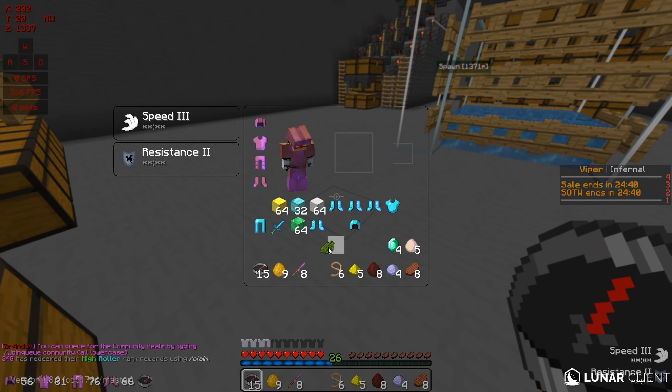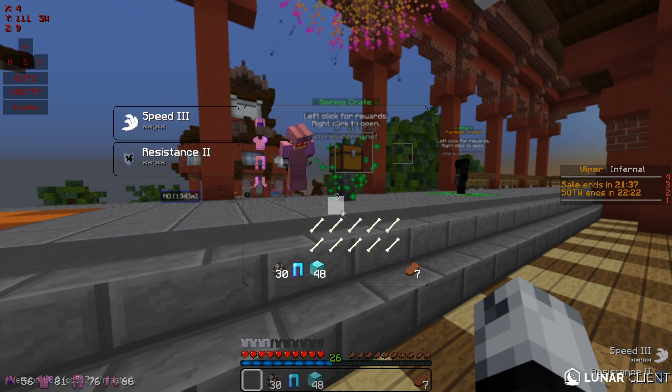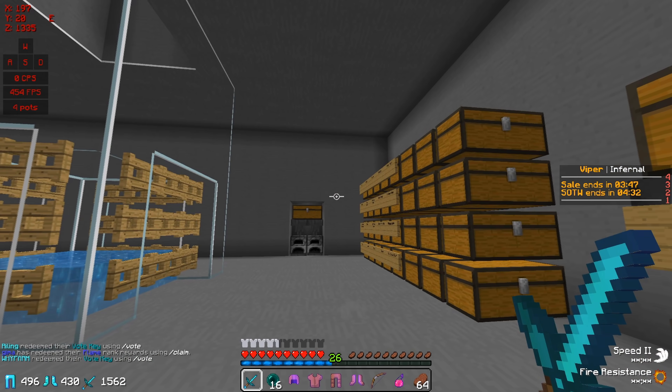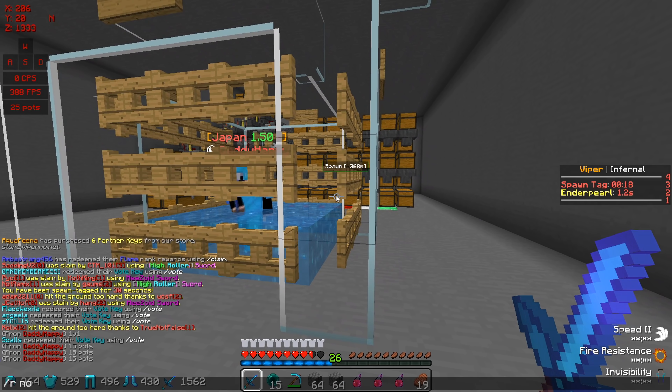I also got a Spring key which I had to go back to spawn to open. From it I got 10 exotic bones, which are very essential, and I was happy. With everything at my base done, I used my kit master, applied the invis custom enchant from my kit books, grabbed a loadout of partner items, and got ready for PvP.